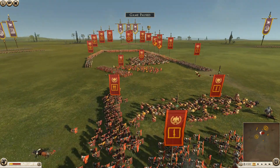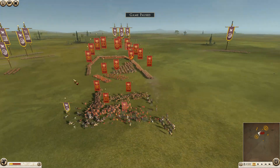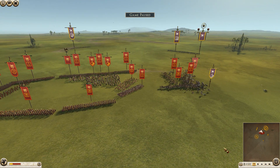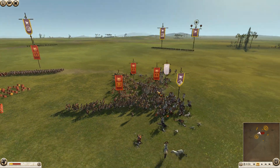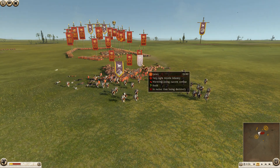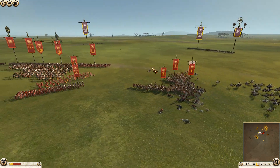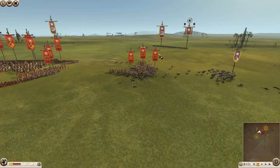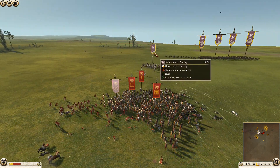The problem Rome has is he used every single infantry unit to make up the box, so he has no reserves to plug a hole. If Dan had a cataphract nearby, something would have been toast. Dan has already broken the levy unit that Rome sallied out, though he did lose almost half that unit. Still, he took the kill.